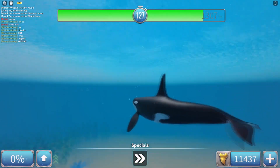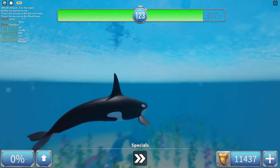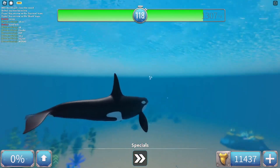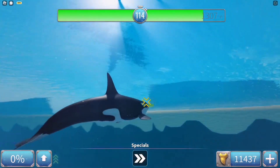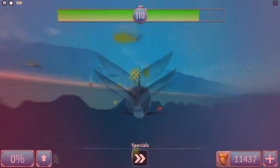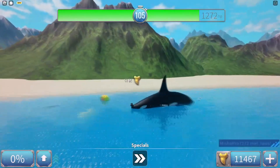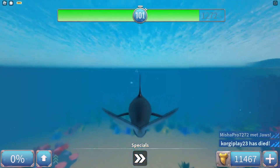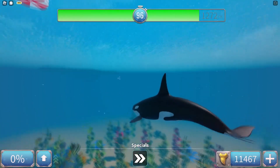If you can't afford the shark blaster, which is understandable, go for the Thompson as it is just a nerf version of it. One extra thing you can do to make this method even more OP is staying close to big boats, as the shark is far more likely to chase and destroy a pirate ship than a jet ski. This will leave the shark exposed for quite some time for you to deal a considerable amount of damage.